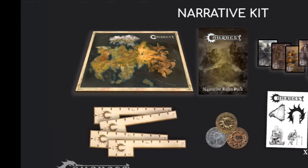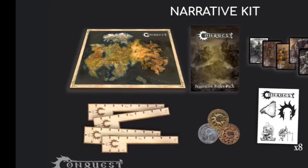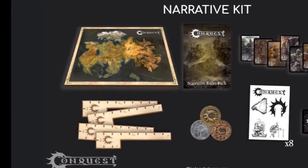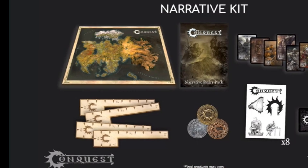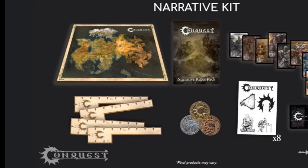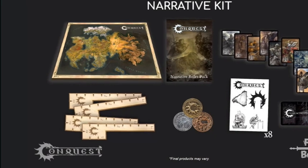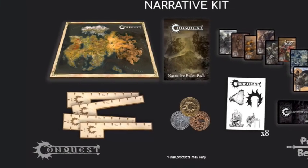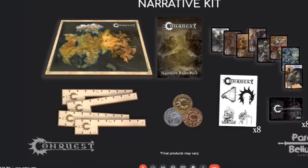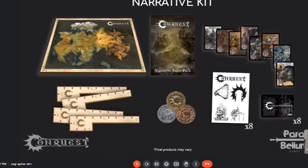If your community is looking to play more casual events, the narrative organized play kit is perfect for you. It comes with a cloth map of the world of Aer to display at your local club, three metal objective marker tokens, measuring tools for players, eight alternate command cards, a campaign rule booklet, eight Conquest sticker sets — different from the ones in the tournament packet — and eight store activity codes that give your players Ogham for participating in a narrative campaign.